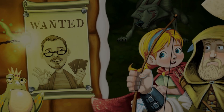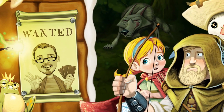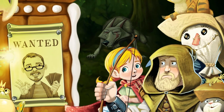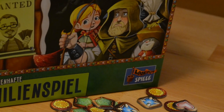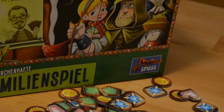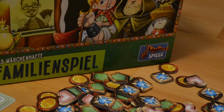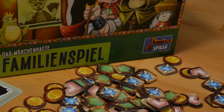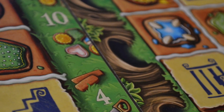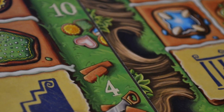We travel into the enchanted world of fairy tales to review Gingerbread House, or Hexenhaus in German, the new tile placement game designed by Phil Walker-Harding and published by Lookout Games. In Gingerbread House, you're a witch in the enchanted forest and must build up your gingerbread house to attract fairy tale characters. The witch with the most attractive gingerbread house at the end wins. The game plays with two to four players and takes 15 minutes per player.